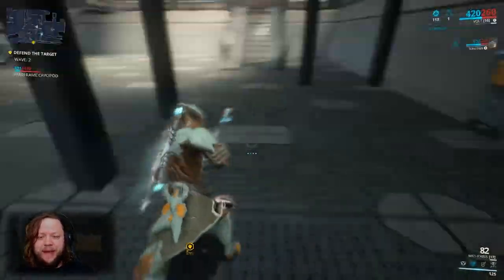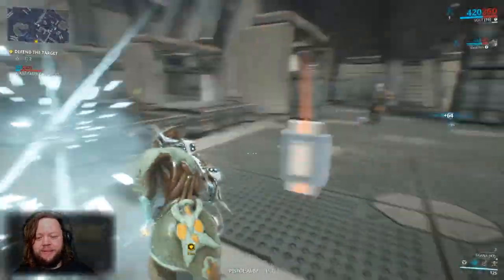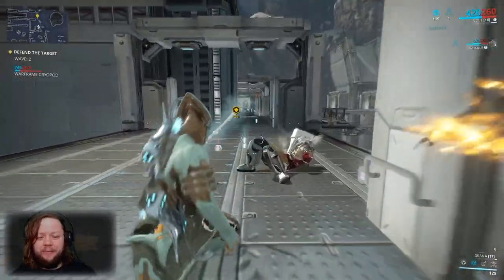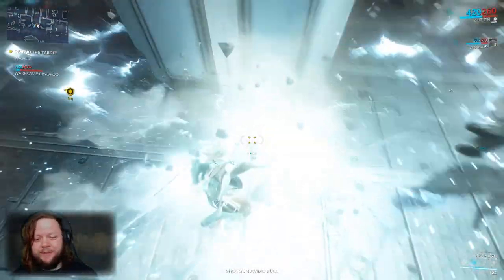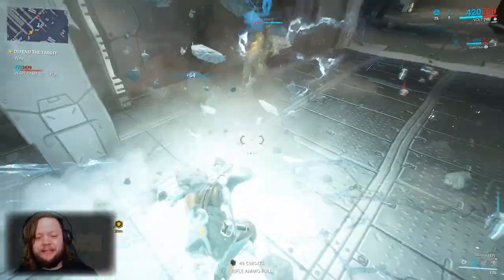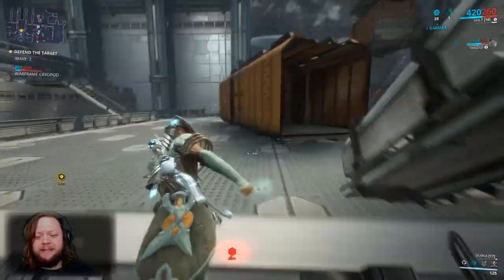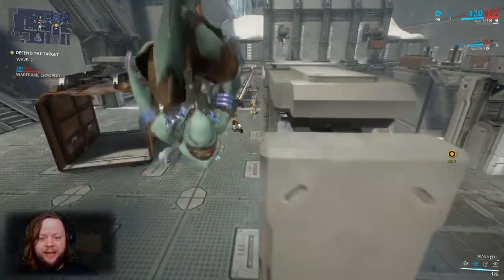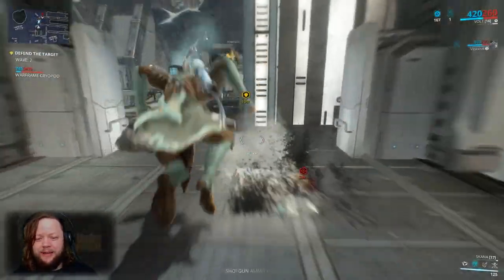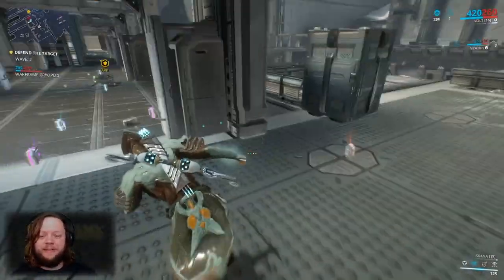We're focusing on using our melee here because the Skana is going to be the first thing we max out rank-wise. Melee is the go-to in a lot of missions — you can't run out of ammo and you don't require accuracy. As a new player, leaning on your melee weapon is absolutely acceptable. Our big slam attack also inherits whatever elemental properties we have on the weapon. We're using cold damage right now, but if we were using Magnetic it would devour the shields of these Corpus enemies.